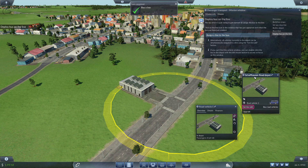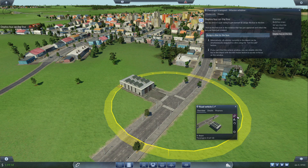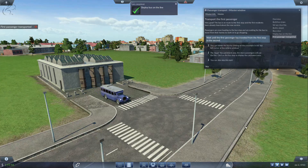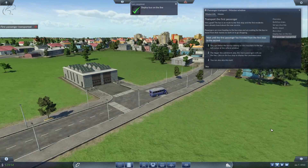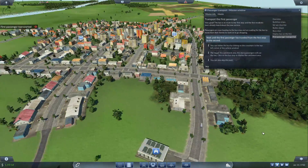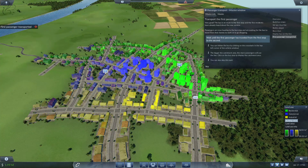The bus driver is raring to get started, so assign the bus to the line. Click on the line icon in the vehicle window and select the line you've just created. We choose line one. The bus is en route to the first stop, and the first residents have already heard about the new service. Passengers are now heading to the bus stop, waiting to travel from their homes to work or to go shopping. Notice what the game has basically made us do: set up a route between the residential area and the commerce area — it's getting people to work.